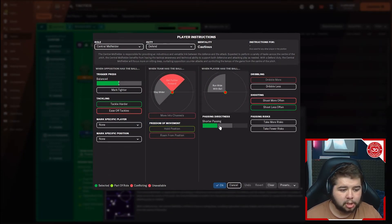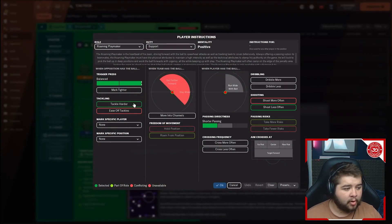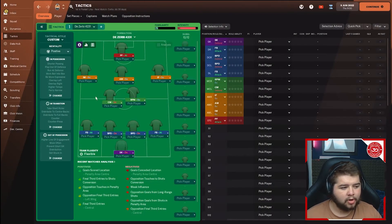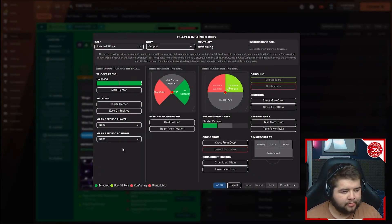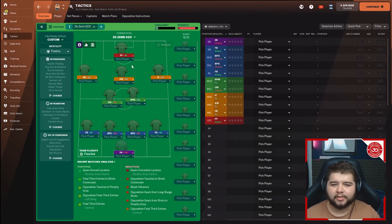Now the midfield — the maestros of the side — this is the bit I've slightly tweaked. You want a center mid on defending duty: balanced, tackle harder, shorter passing, and shoot less often. You don't really want your midfielders shooting too much. On the right you've got a roaming playmaker on support duty: balanced, tackle harder, shorter passing, and shoot less often.